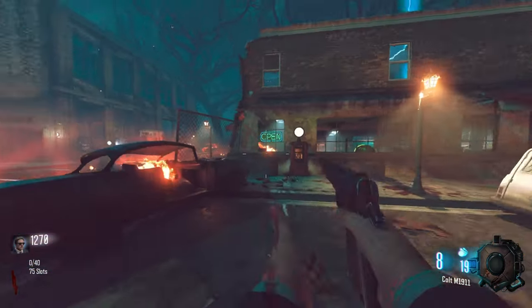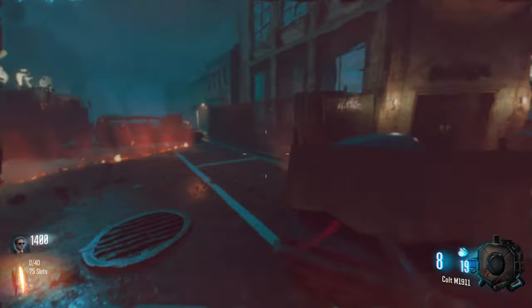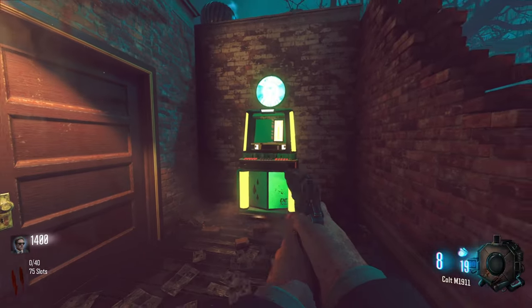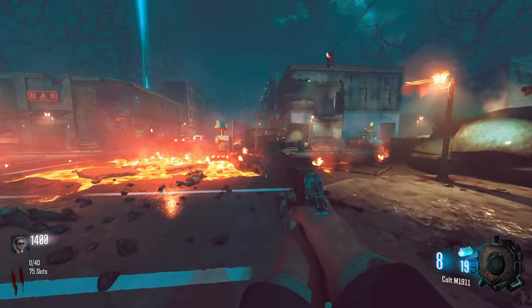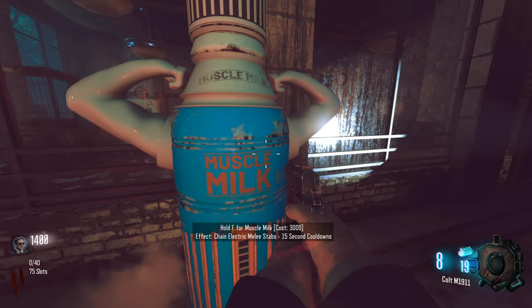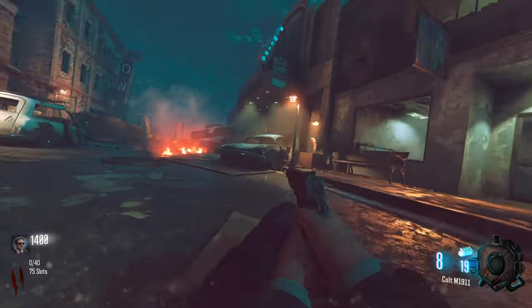We're going to be trying to complete this 50 perk challenge. The exploding zombies don't explode anymore — they fixed it. Thank you, Map Creator. Different perks can spawn in — maybe once you finish them and upgrade them, or sometimes they'll just spawn in no matter what. There's something called Muscle Milk with electric melee stabs. It looks like Speed Cola is on there too. We're going to need a lot of points to finish this.